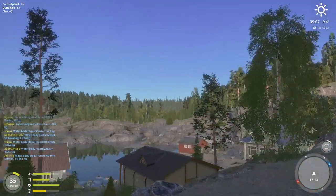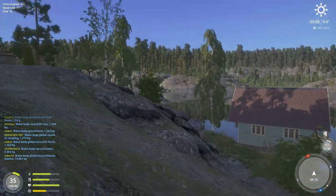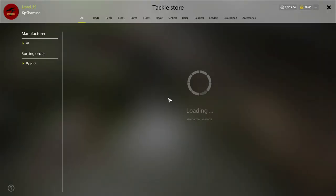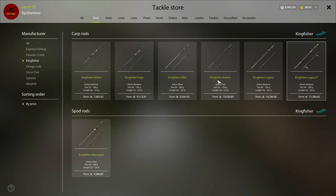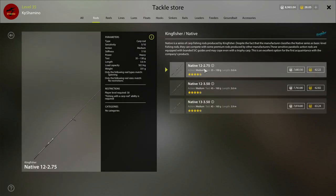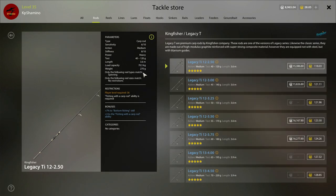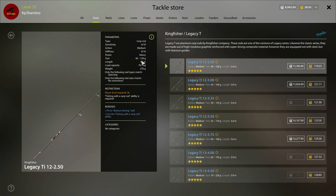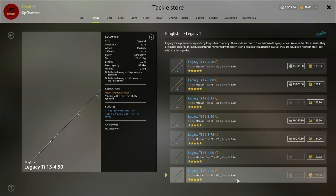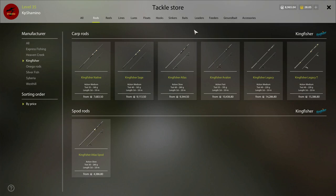For the rods, we need to go to the tackle shop because the Belogo reel shop is exclusive. In the tackle shop there are new rods — the Kingfisher — all carp rods, and very expensive once again. The lowest one is 7,000 silver and the highest one is 15,000 with a 17.5 kg test and a test weight of 40 to 120 grams. It's very hard to bait fish with this one though. You also need to buy a perch rod, which I think is at least 20,000.